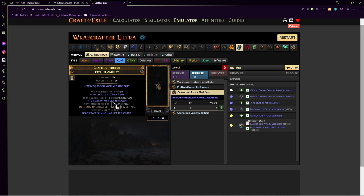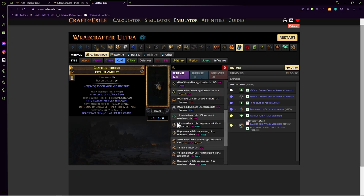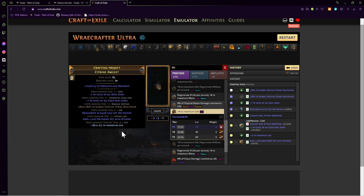Since we hit a suffix in the beginning, we're able to attempt to get a veiled modifier — for my build that would be projectile damage and projectile speed. What we're going to do is craft any prefix — let's craft life — to block all the prefixes. All we can do now is add a suffix, so we're going to Exalt slam it. Again, it literally doesn't matter what we roll.